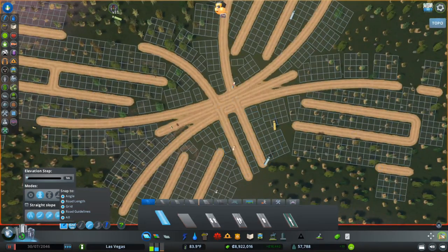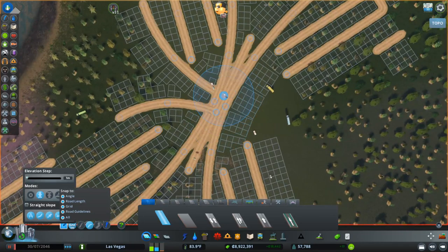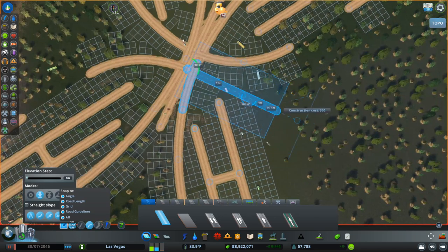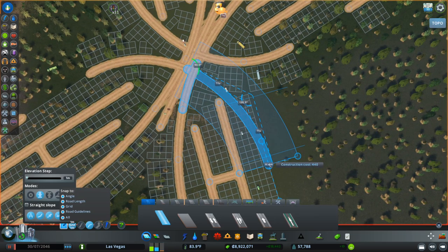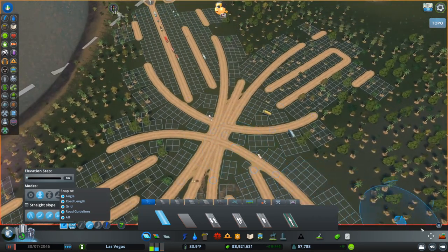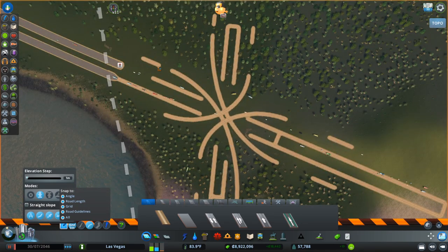Now all I have to do is the other side of the ramps. Delete those guide roads, extend that — 9 units, 9 units — and 11 units, 11 units. I've got all of my ramps built in here. I just need to bulldoze the guide roads I have all around here.